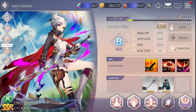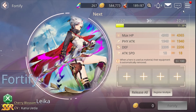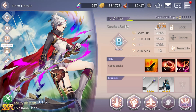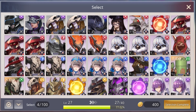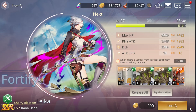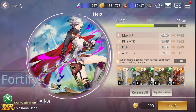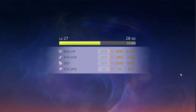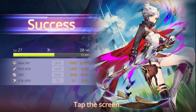Next one — we can level up our hero from here. Feed other heroes with the same element for extra EXP. Now we add to 6.1 — okay, right, 6.125. We're going to add some N hero to give extra EXP. If we use R, it gives a little bit higher EXP. Here our AP increases a little bit, attack increases a little bit, defend and attack speed stay the same. Combat power increased to 6.2k now.